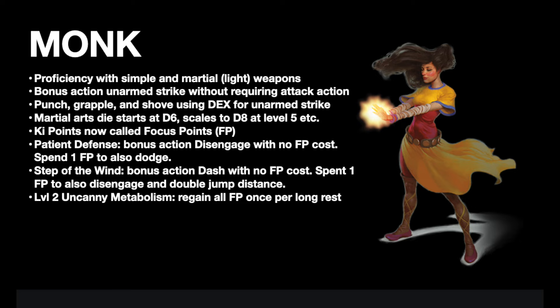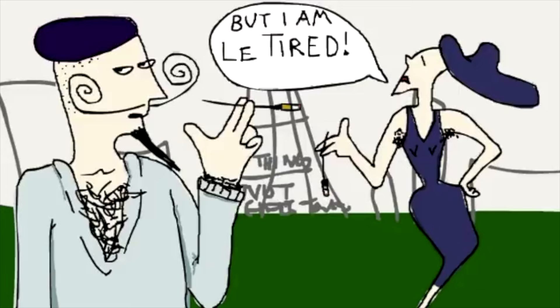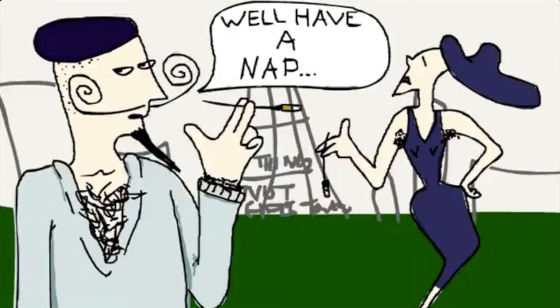At level 2, the Monk gets a feature called Uncanny Metabolism, which lets you regain all your FP once per long rest. This is on par with a new Warlock feature to regain spell slots and a big boon as a short rest class. No longer do you need to conserve FP during combat or beg the rest of the party for a short nap after fighting.